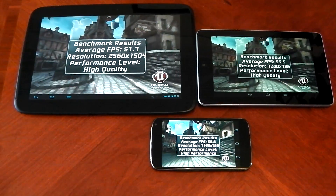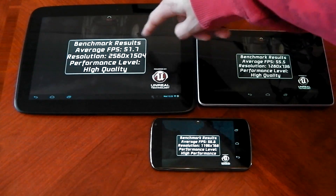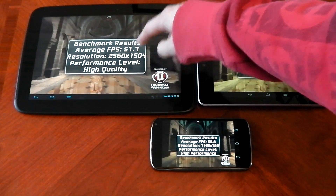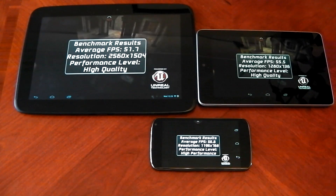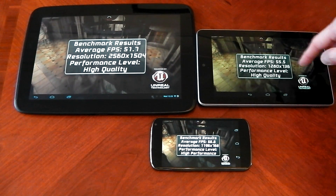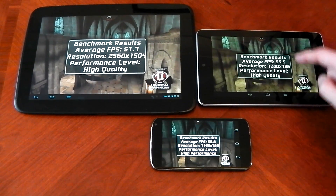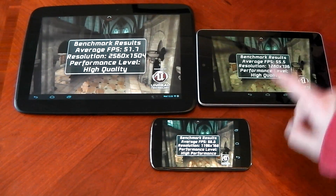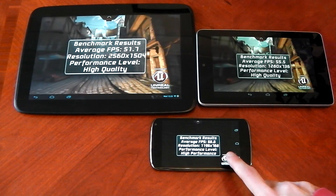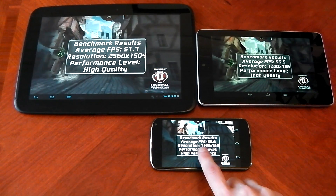The results are in. The Nexus 10 scores an average of 51.7 at its crazy 2560 by 1600 resolution — performance level is high quality. Average FPS on the Nexus 7, at a lower resolution of 1280 by 736, scores 55.5. And the Nexus 4 does the best with 56.6 at a resolution of 1996 by 768.